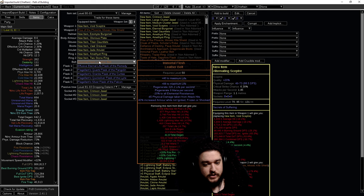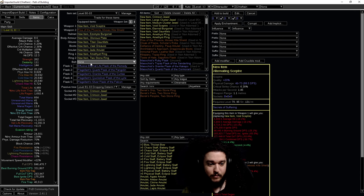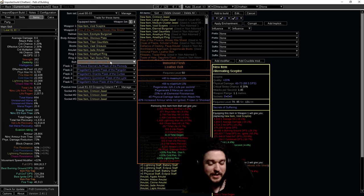Immortal Flesh is a fantastic budget belt for its price. The life regen you get from it is kind of unrivaled - if I remove it you can see how much regeneration is lost, which is quite impressive. It also gives a lot of flat life and you get increased armor while you're not ignited, frozen, or shocked.